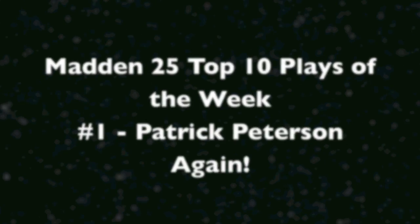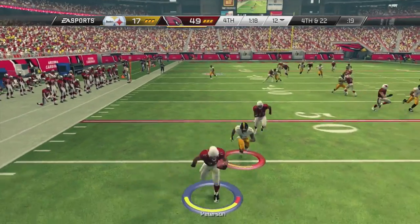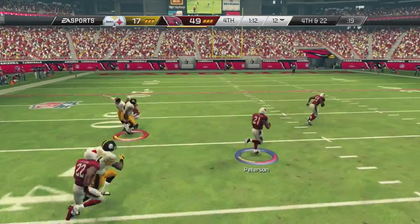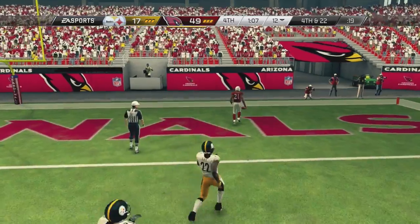Now play number 1. You thought Patrick Peterson was only showing up once? Nope, here comes Peterson again with a minute 21 left. He's not even trying to punt to Peterson — he's trying to punt it away. But Peterson gets the ball and then he just does something only Patrick Peterson can do: somehow swerving through every single Pittsburgh Steeler, even after running into his own teammate, and scores the touchdown.